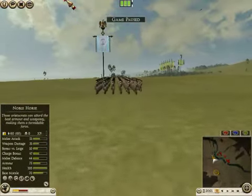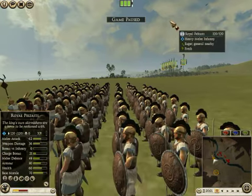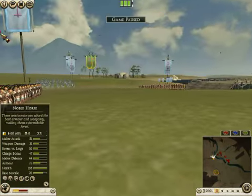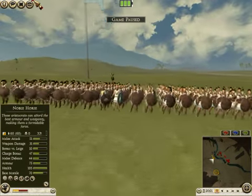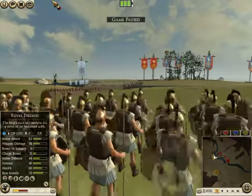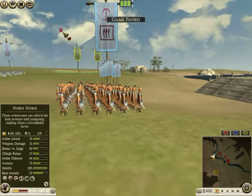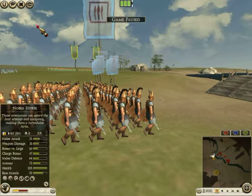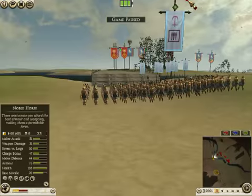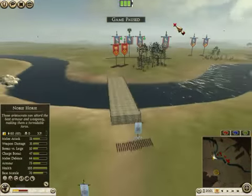Over here we have Royal Peltast. Now this is a hard unit to kill in combat, but I prefer to shoot a Royal Peltast to death, usually by outranging them. Over here are Silver Shield Pikemen. They're good in a fight, but if the enemy has brought any missiles he's going to be screwed, and undoubtedly the enemy will have brought missile units.